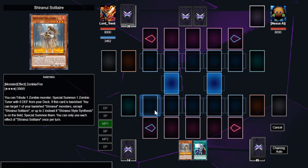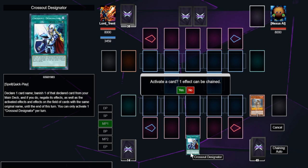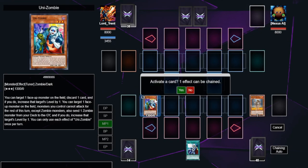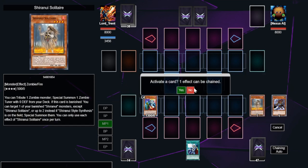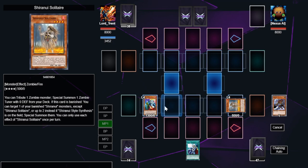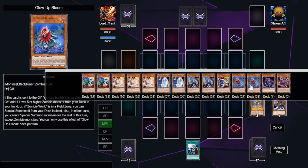We're going to normal summon Sherinui Solitaire and activate its effect, sending it to the Graveyard to summon Unizombie. We then activate Unizombie's effect to send a zombie to the Graveyard — we send Mizuki — then activate Mizuki's effect to summon back Sherinui Solitaire. These are both tuners, so we can go into Crystron Halqifibrax.